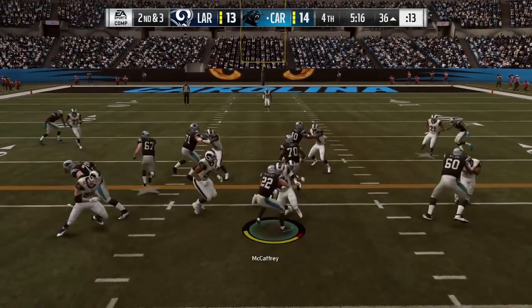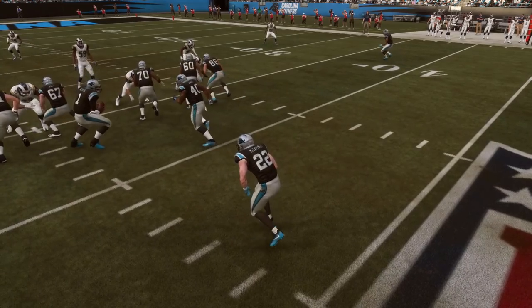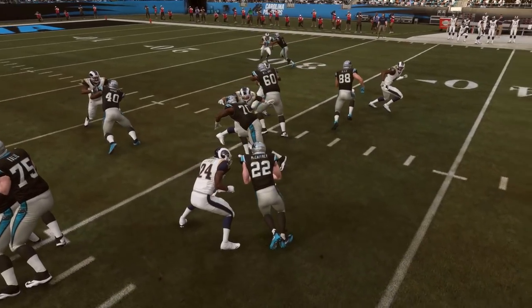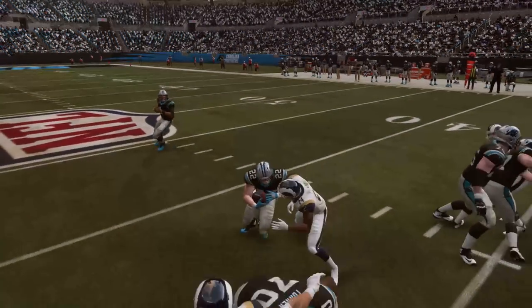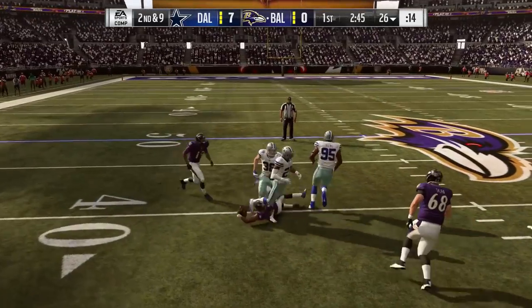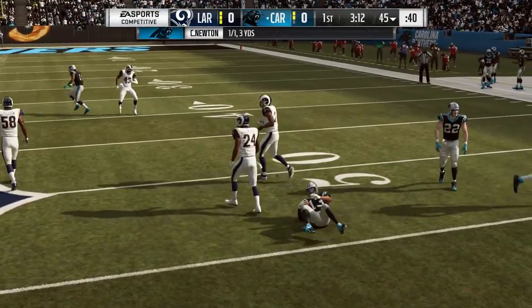The last way is going to be covering up the football. By holding the right bumper, or R1 on PS4, you're able to cover up the ball. As you saw McCaffrey right here, he puts both hands on the football like a loaf of bread, covers it up nice and tight, braces for the hit from the outside, and holds onto the ball. So don't forget SFAC — slide, fall, adjust, and cover.